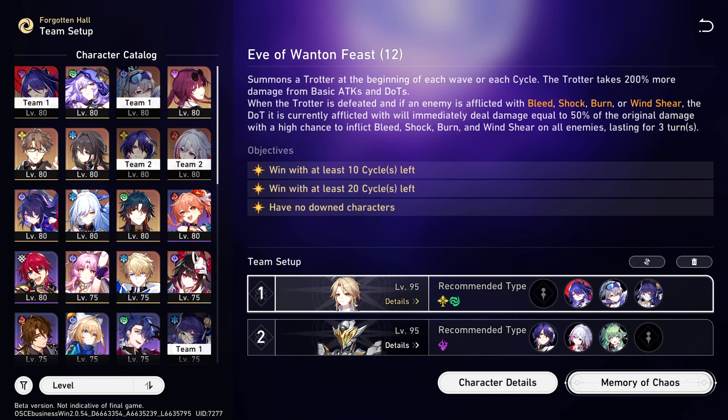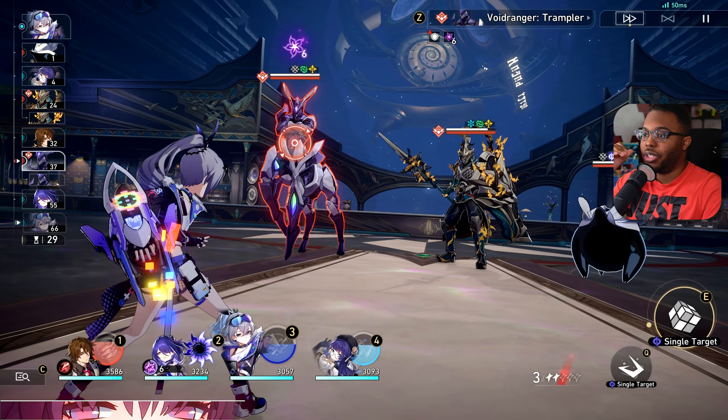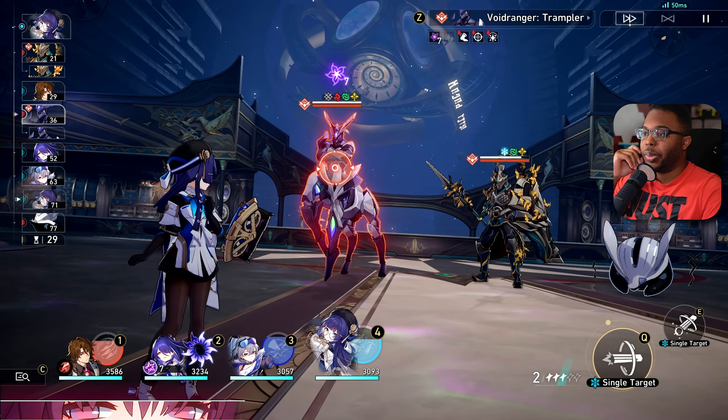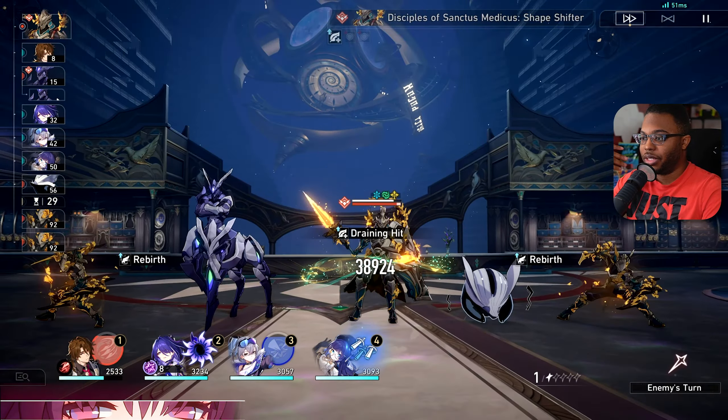I'm going to get rid of Sparkle and put on Gallagher — I feel like that's a little easier to manage. Without Sparkle, you're going to notice a drastic difference in damage. By drastic, I mean instead of hitting one mil, I'm hitting 500 to 600, sometimes 400 — really depends on the lineup. But ideally everything I'm doing stays the same.